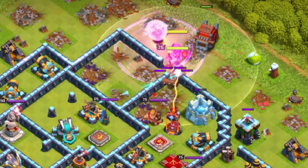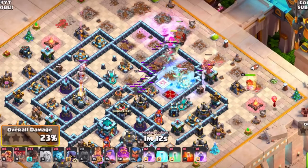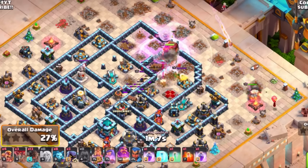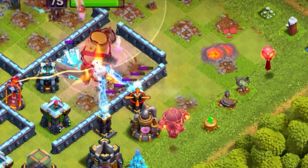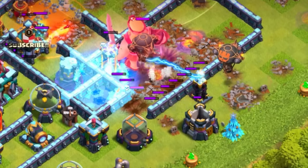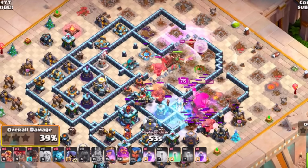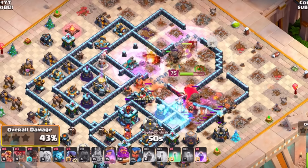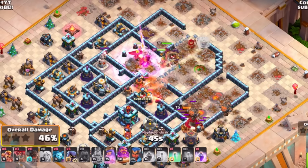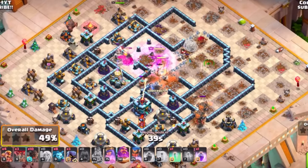Invisibility can also keep the Queen out of sight of single-target infernos and other high DPS. Use the Barbarian King with the giant gauntlet ability and rage vial to clear a large area on one side of the base. For the Queen, focus on rage spells to keep her alive. Within the log launcher, have root riders to clear through the base even more, dealing with the enemy CC as you get towards the back end.